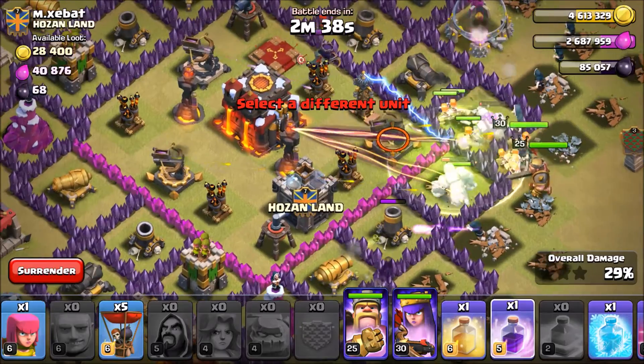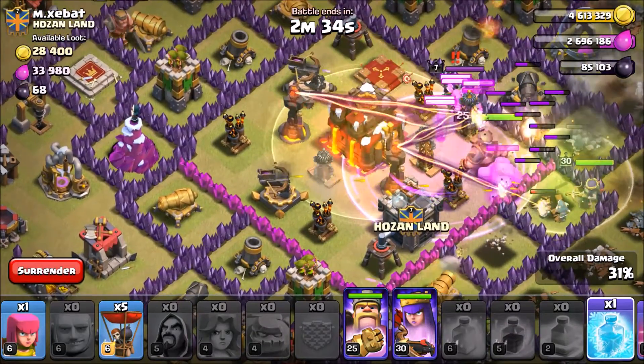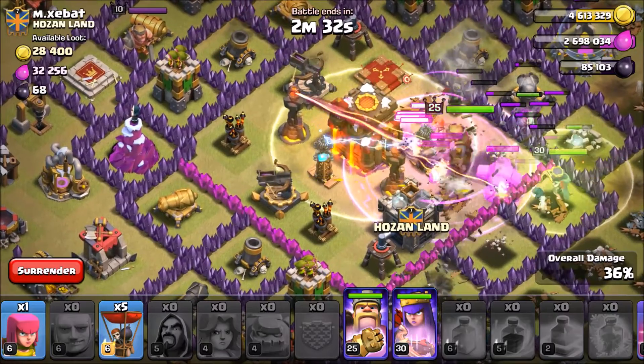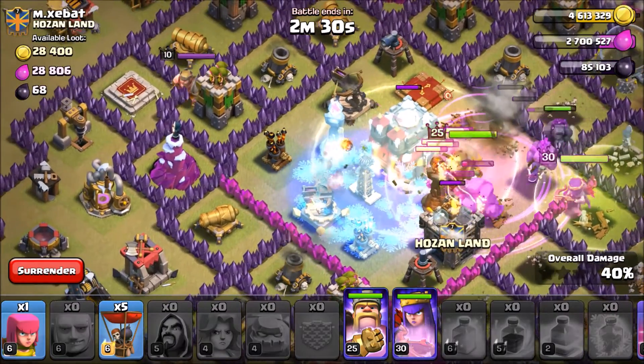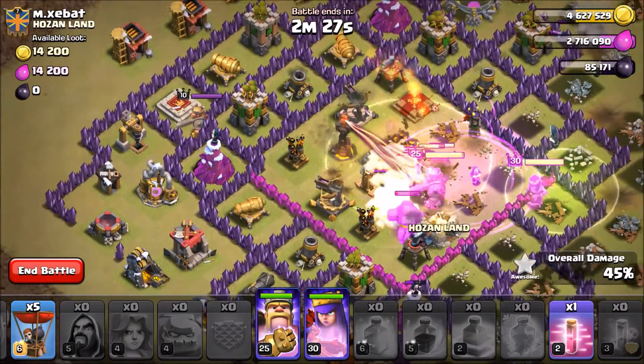Dropping our King, dropping a Rage Spell right here. Now let's drop the Heal Spell, and now let's drop this Freeze — please get both Infernals. I missed that Inferno. Hopefully it doesn't affect us too much, but I missed that Inferno slightly.